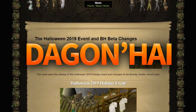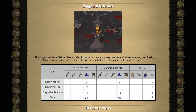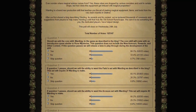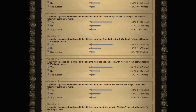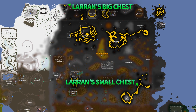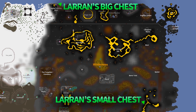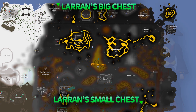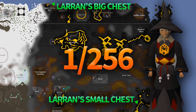Also in today's Halloween event update, an item that was previously in RS2 and is still in RS3 was added to old school, and that is Dagon High Robes. The robes were previously polled with the Warding skill, and since Warding didn't pass, these robes have been added into the Laren's chest drop table, which can be opened after obtaining keys from Wilderness Slayer. There are two Laren's chests: Laren's small chest near the Chaos Temple, and the big chest at the end of the Wilderness Shipwreck. You can obtain pieces of the set at a rate of 1 in 256 from both chests.